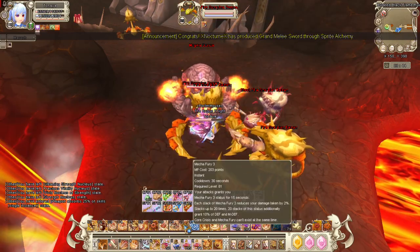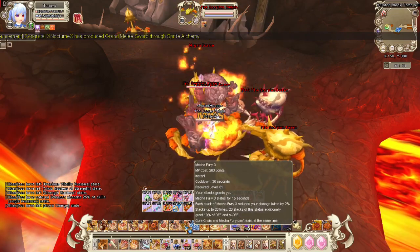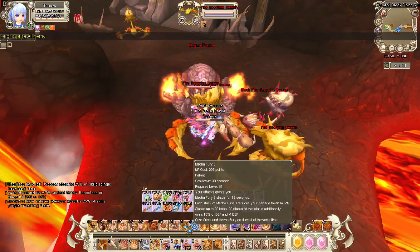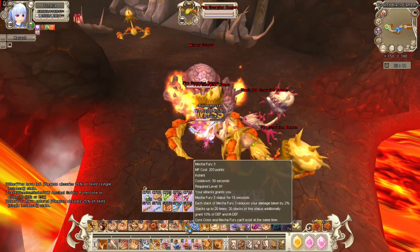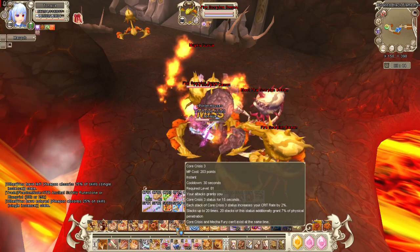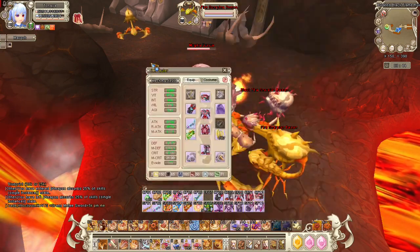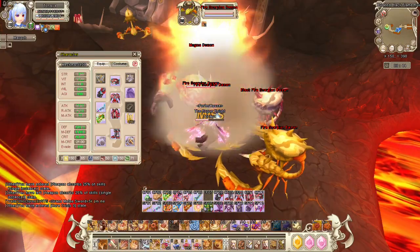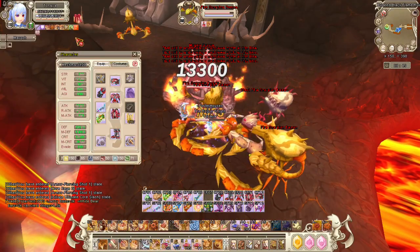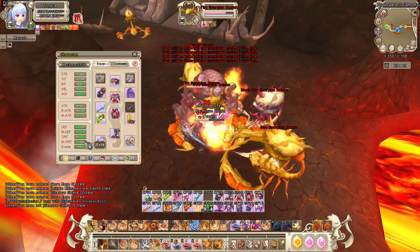Let me explain about Mecha Fury and Core Crisis. Mecha Fury reduces the damage you take when you use it, and it lasts for 30 minutes so you don't have to worry about it. Core Crisis is the same, except it gives you Crit Rate. When you attack the mob, it stacks up until 220 and your Crit Rate increases. See that?